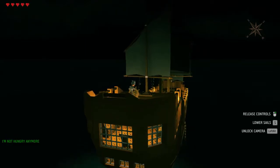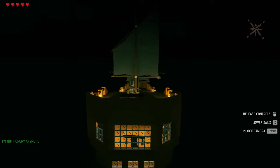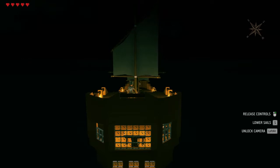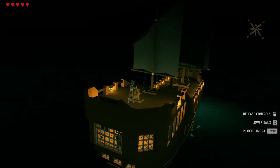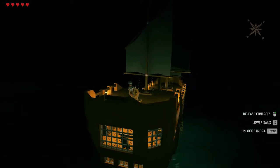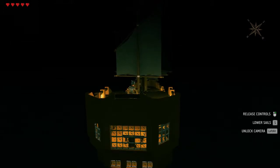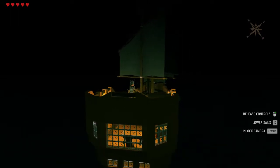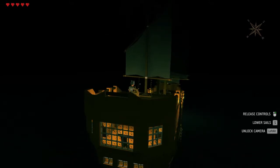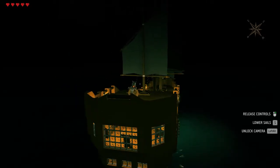Other cool things — there are different intensities of storms. Sometimes you'll have a light rain, other times there are crazy storms. I've been out at sea when those happen. I wish they had bigger waves that affected the boat more — I don't want to tip it over, but you can see the boat rocking right now. The ocean mechanics don't really change that much when it comes to storms, which I think would be pretty cool if they improved.